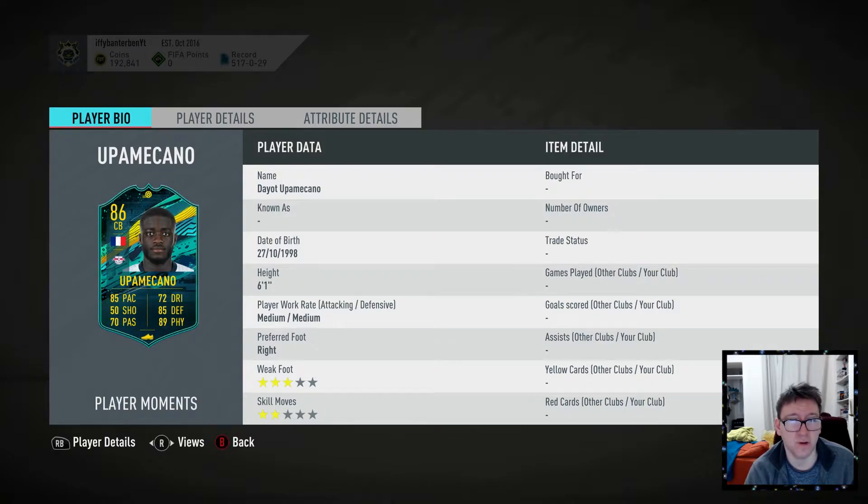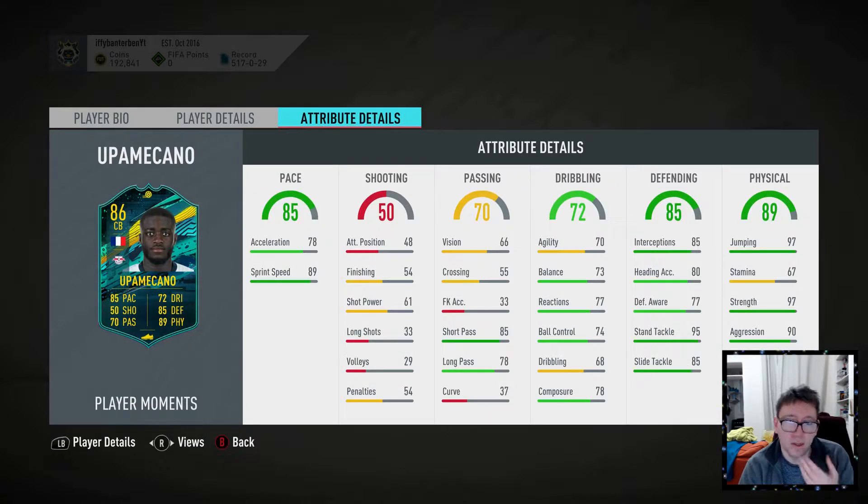Why does it have 3 team requirements? It's just because the face stats look so good. I like his physicals — 90 everywhere except stamina, and I don't really think you need stamina for centre backs. I like his defending to an extent, but he's got 97 jumping and then 80 heading — they've kind of balanced it out. His dribbling is awful. I actually don't mind his pace split, even though it's spread apart further than I would like. I would like both the acceleration and sprint speed to be in the 80s.